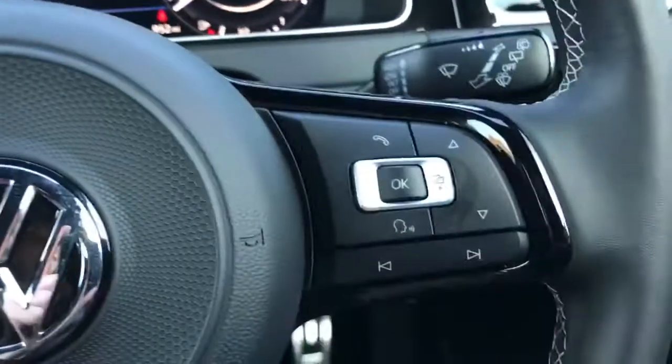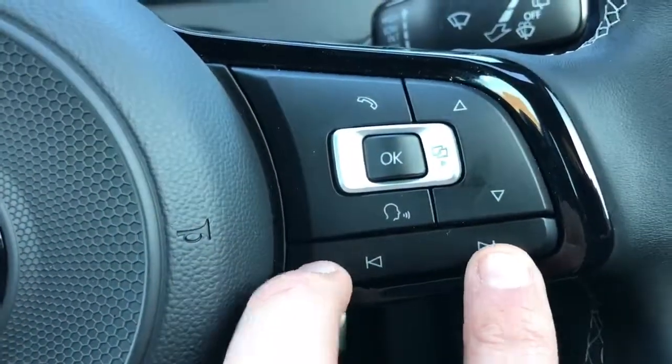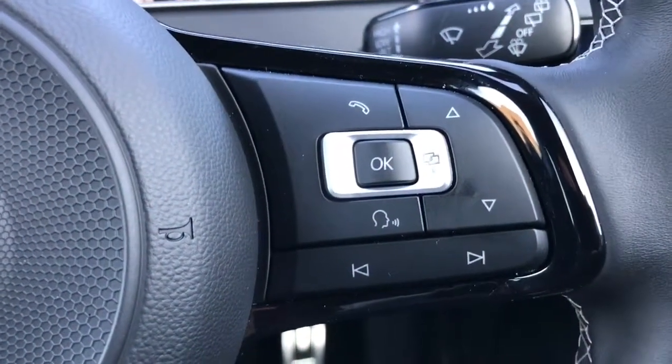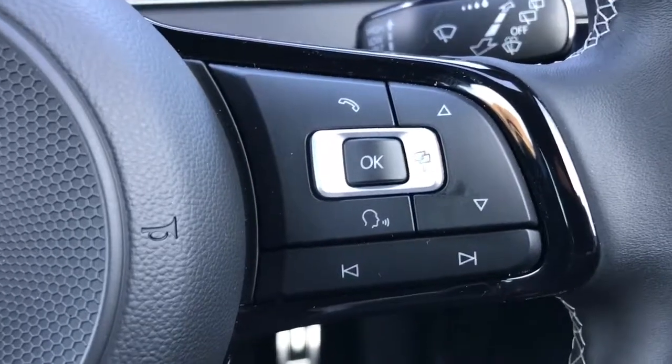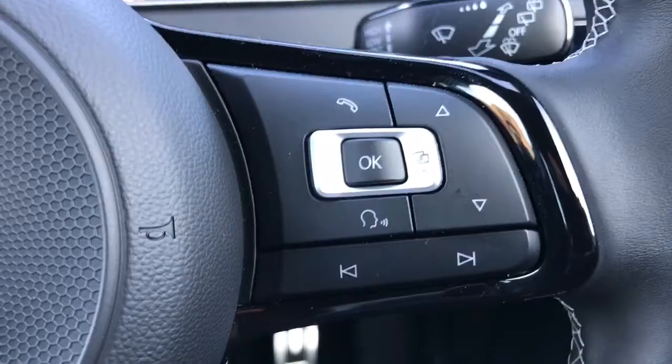Back to the steering wheel - the buttons I was using a moment ago are these ones on the right hand side. You've got stereo controls and the ability to use voice activation to dial someone in your contacts list, and that can be done without you taking your phone from your bag or pocket. That is of course once you've paired the phone on the main screen, which I'll show you in a moment.